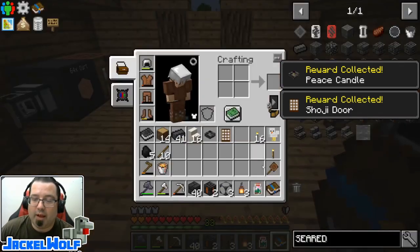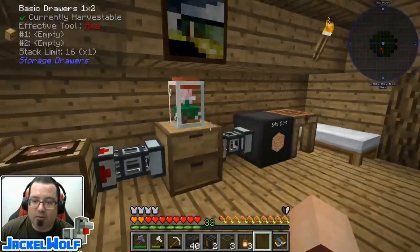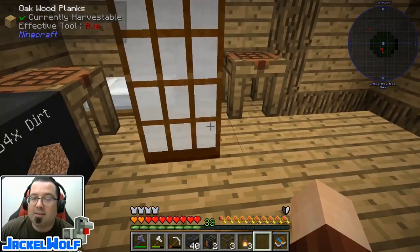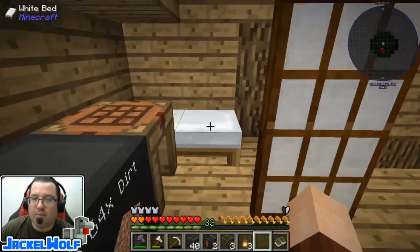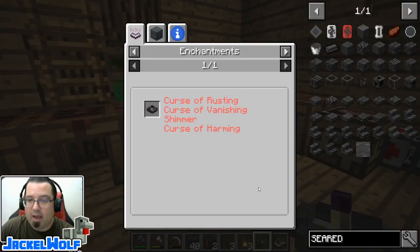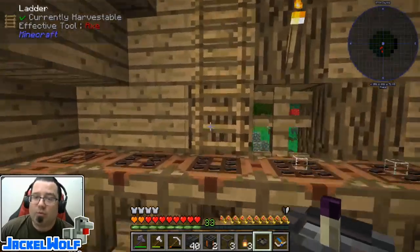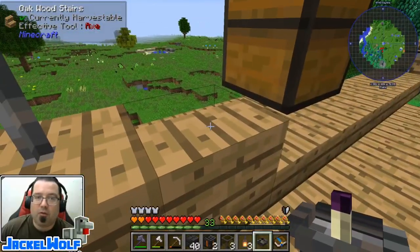That gives us 50 monies, a flower terrarium, a peace candle, and a soji door. The flower terrarium is just a little jar but really nice. The soji door - we've only got one of them and there's a future quest to make more - it's basically a sliding door, which is kind of cool. Then the peace candle: a peace candle will prevent natural mob spawning in a three chunk radius around it. There is a peace candle in one third of all villager churches.